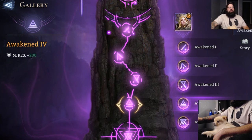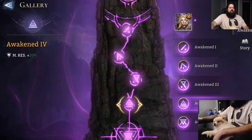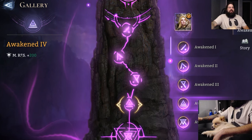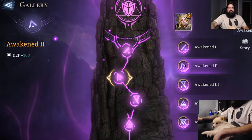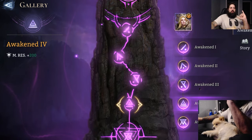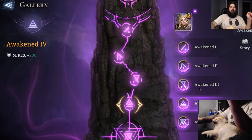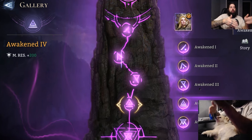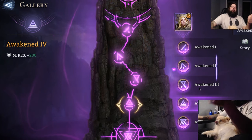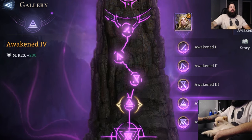Magic resist plus 200. A lot of other tanks get something like plus 5% damage reduction, so her getting magic resistance specifically is a little strange. But combined with the 100 defense from A2, she is getting tankier on both sides. Deeper into the game I'd arguably rather have flat damage reduction over 200 magic resist — though maybe 200 magic resist equates to around 10% magic reduction. I don't have those stats in front of me.